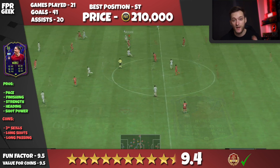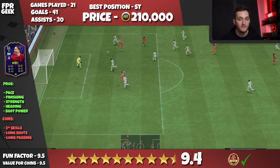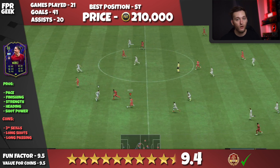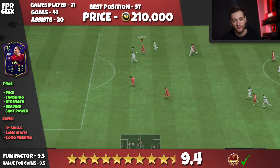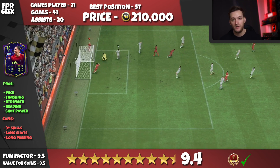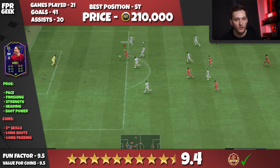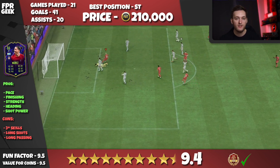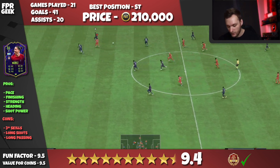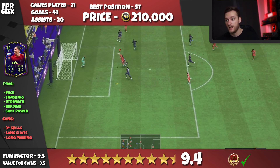His finishing is absolutely insane, and it's actually pretty decent on his left foot as well. Don't be discouraged by his 3-star weak foot — he actually finishes quite a lot on his left foot, and I think that's down to shot power, which I found with the other cards too. He feels more consistent with this card; it feels more like a 3.5-star weak foot. Sometimes shots don't go precisely into the bottom corners but have enough power to get past the keeper anyway. His shot power is definitely another pro.